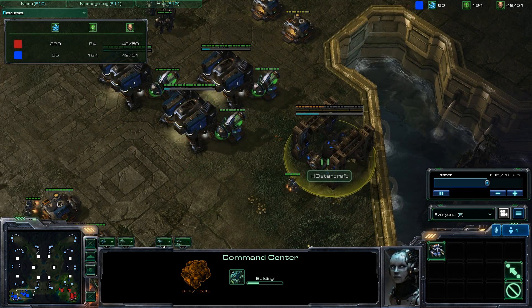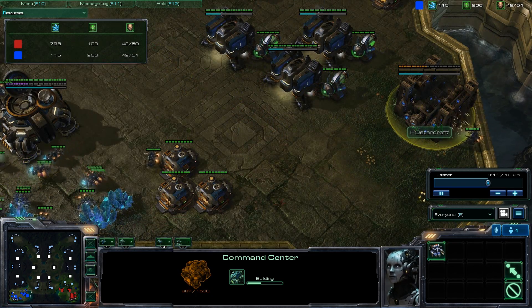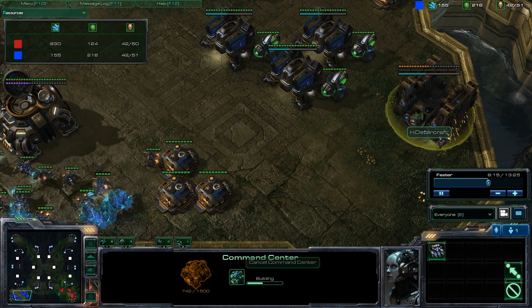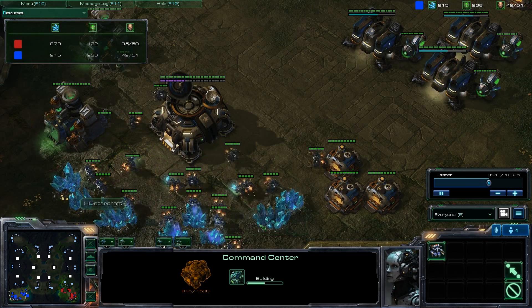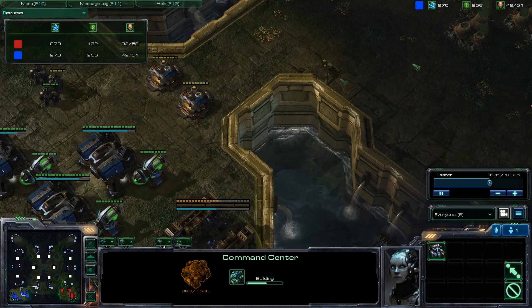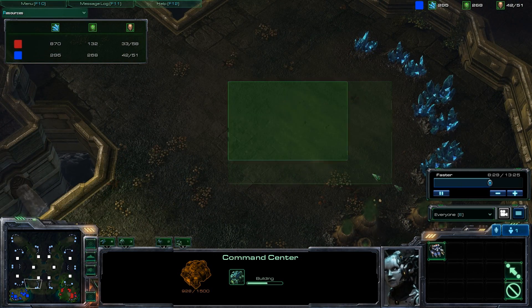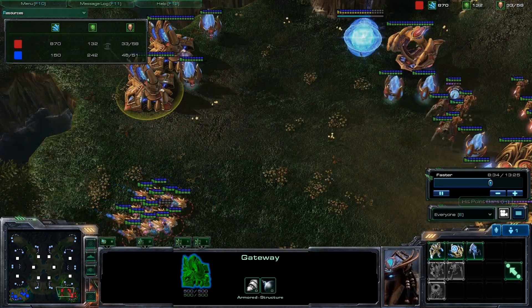One strategy I've used to great effect is to build a second Command Center inside your base and start using that Command Center — upgrade it to an Orbital Command, then start calling down Mules on your mineral lines. So you've got two Command Centers constantly calling down Mules. Eventually you can use that CC, float it out, and take your natural expansion. I found that to be greatly effective — you have lots of minerals in the bank, and you usually get a shortage of gas.